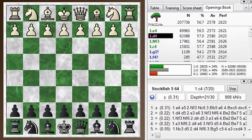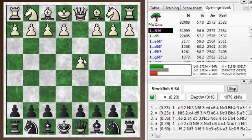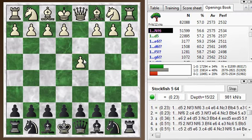Hi everyone, this is Jim. Welcome to this Blitz Chess Postmortem, a postmortem of my Blitz game number 361. I was black here, and my opponent kicked off with d4. I saw my chance — I've been wanting to try out the Grunfeld defense.